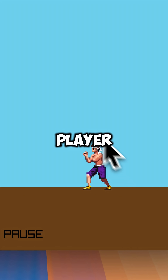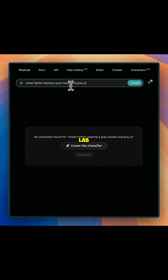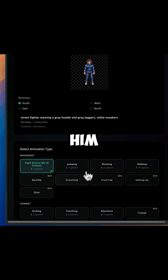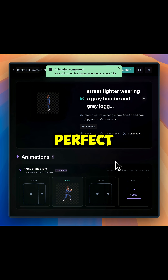I already had a copy of the player just standing there staring at us, so I went into Pixel Lab to make a new character instead. Built him fast in the character creator, gave him east and west idle animations. He's the perfect test dummy.